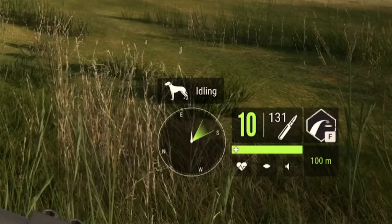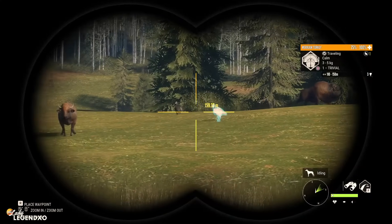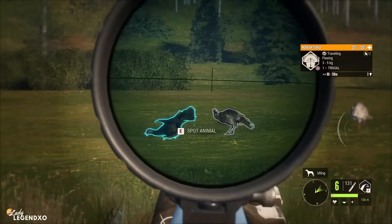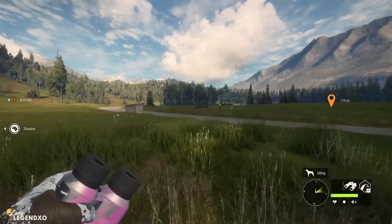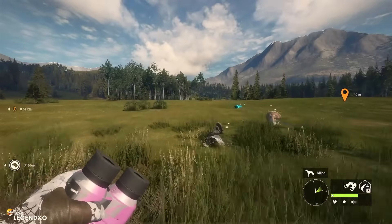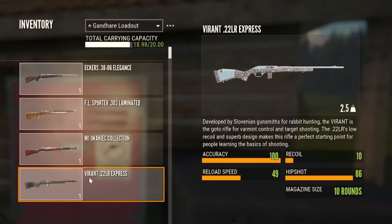The Viren zeroes in at 50, 100, and 150 meters. You can definitely take shots further than that — you just have to practice knowing where to aim. I take the Viren 22 to just about every map I hunt on. If I'm using a loadout where I can't fit a shotgun, I will take the Viren over the shotgun because it is more versatile — you can get those longer range shots that the shotgun just doesn't reach. It has an accuracy of 100, a recoil of 10, a reload speed of 49, a hip shot of 86, and 10 shots.